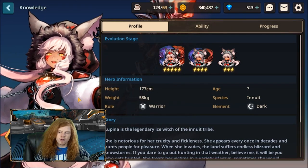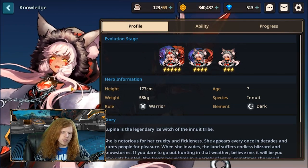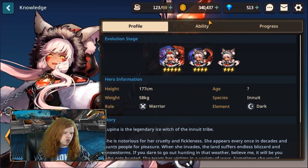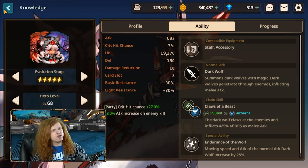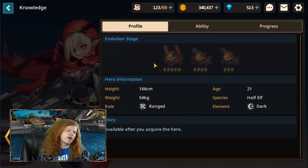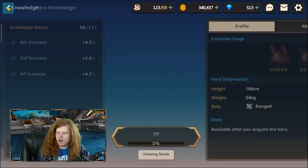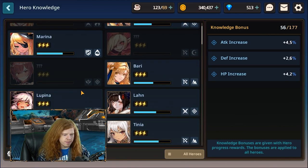Speaking of PvP, another good character is Lupina — L-U-P-I-N-A — the wolf character. She's a top-tier PvP character. If you pull Annabelle, you should definitely keep the account — I really wish I had her. She's very good with her weapon, the Genocide, so definitely keep her in mind.